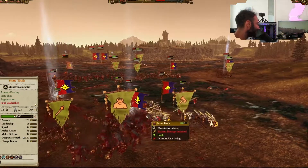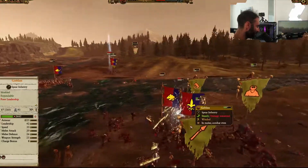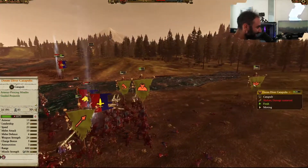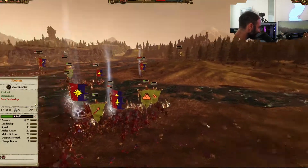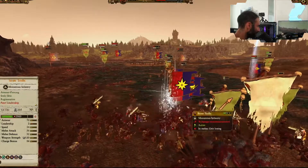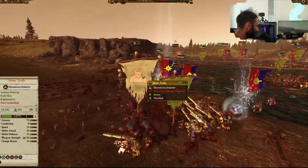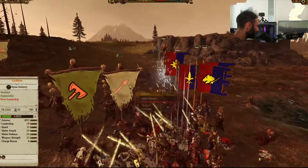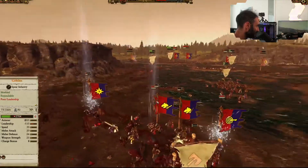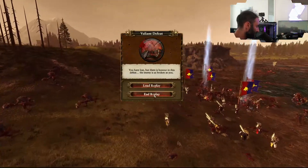There he goes — right straight into them, and deservedly so. Well played, Bretonnia. My Doom Divers going back home if they can. The rest of this battle crew is starting to waver. Unfortunately, the Stone Trolls are terrified now, the Goblins with Spears are also terrified, and the Black Orcs are wavering. It's not looking good for the Greenskins, and I do believe that's going to be it for my side.